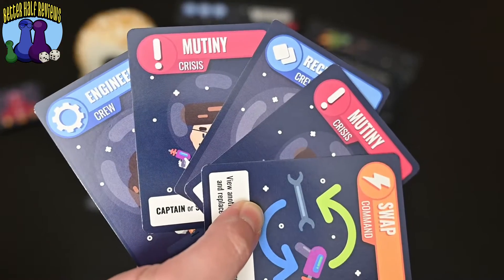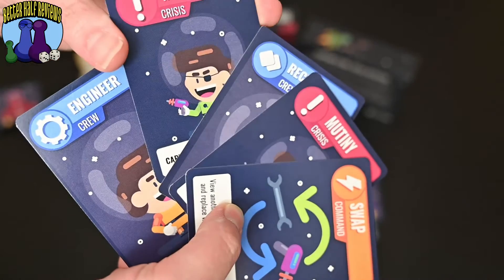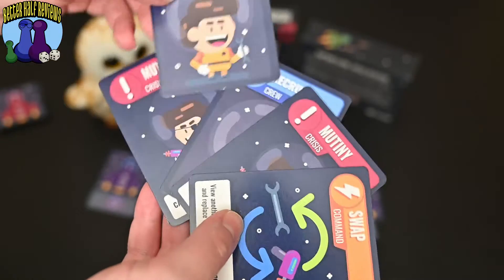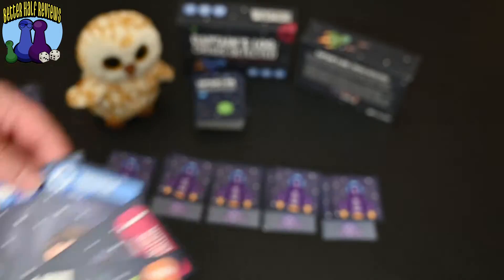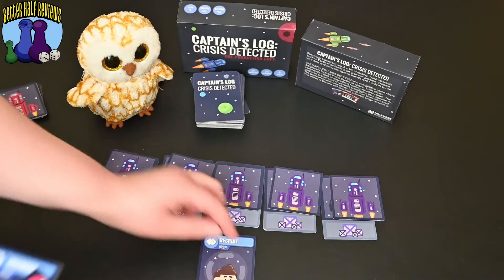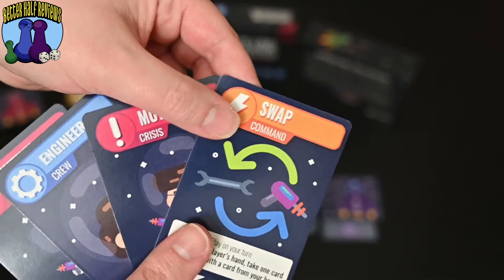On your turn, you can play as many cards as you want, but only one crisis card per turn. So if I've got some recruits, I can play them underneath some of my spaceships. And I have a swap card that can help me interact with other players and change things up.